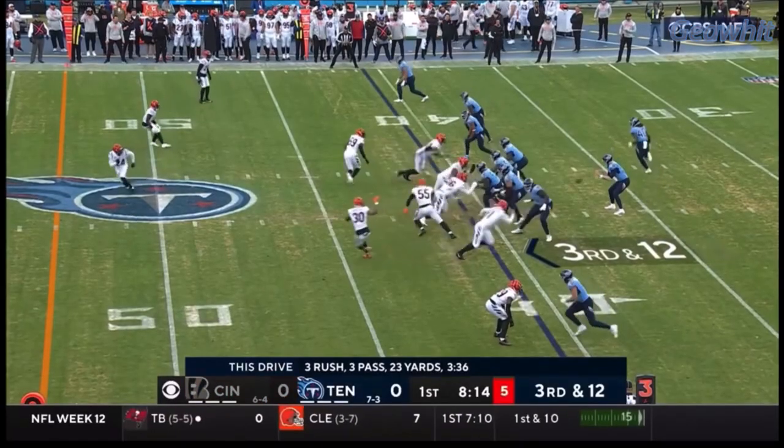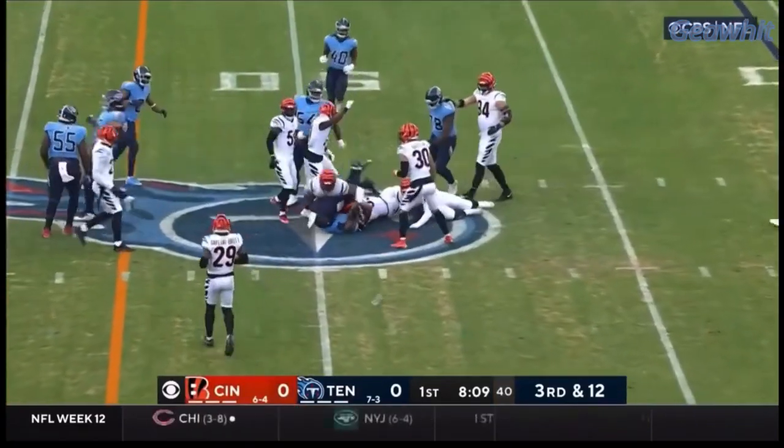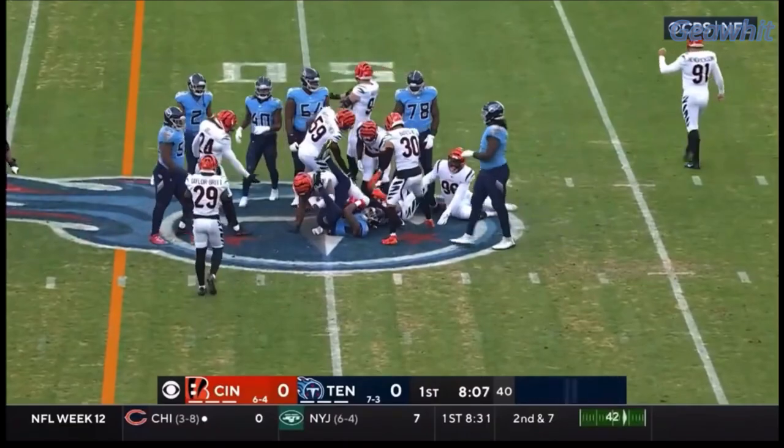Five defensive backs here for Cincinnati. Shotgun, Tannehill pats the ball, throws it underneath. A lot of traffic there, and Treylon Burks goes down at the 49.